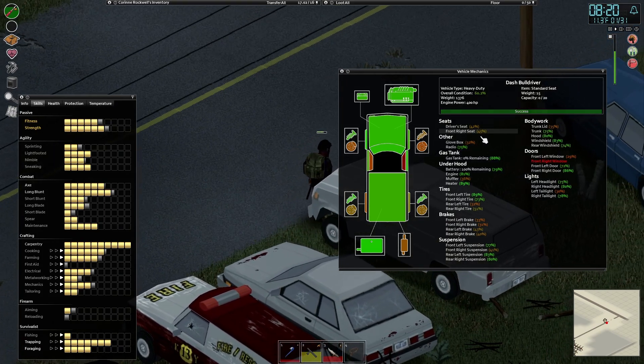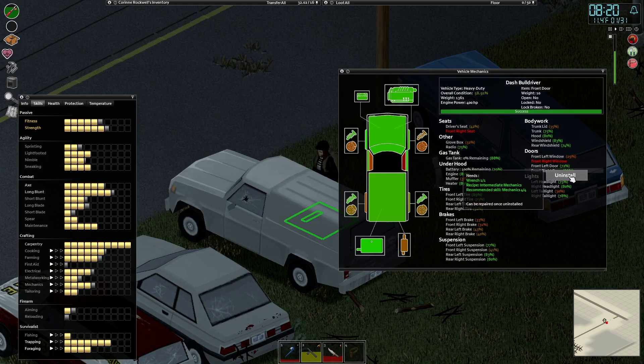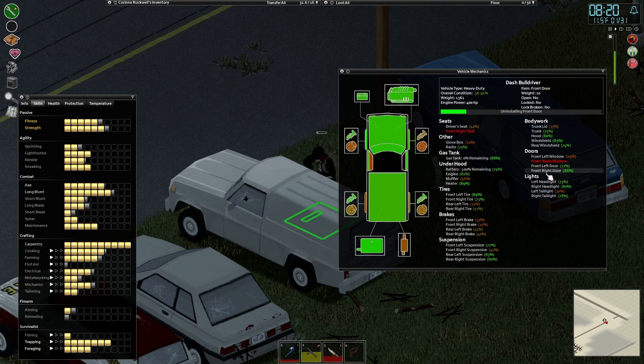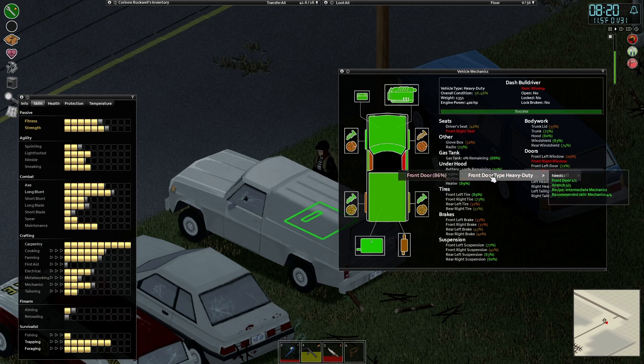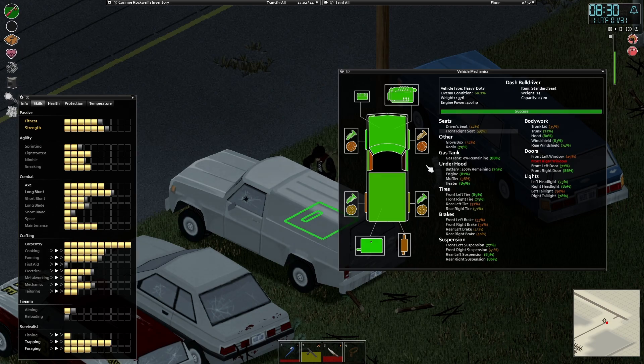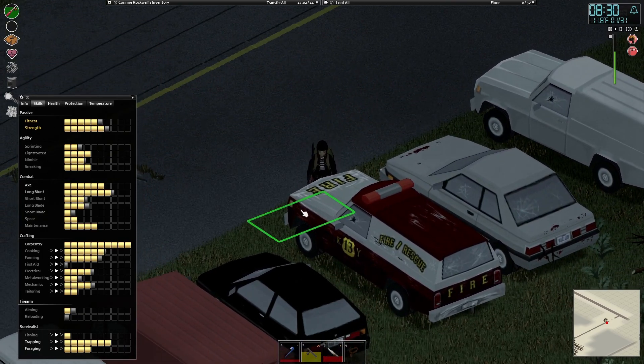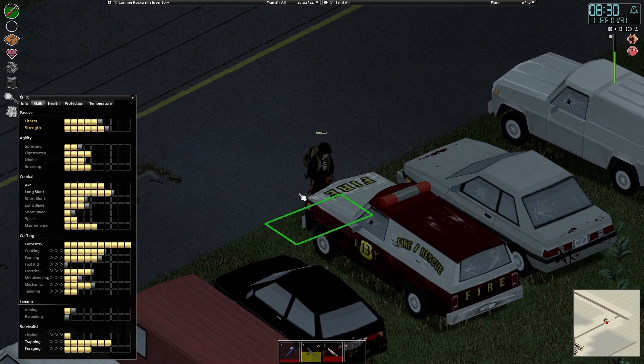Let's go take the front seat out and the front right door. It's windy today. We are on the last day of January. But we're making pretty good progress — we are pretty well established here in the town of March Ridge. We don't have a lot of opposition now. From a loot standpoint, we want to be able to go get the survivor houses that we've got marked on our map.